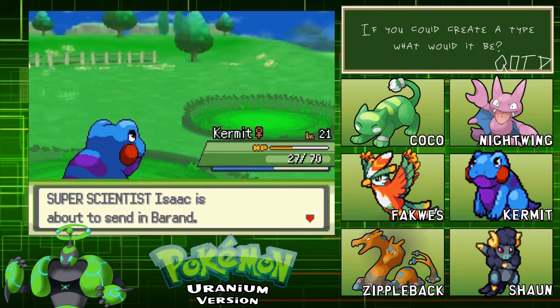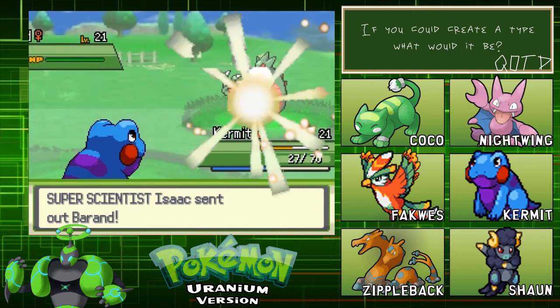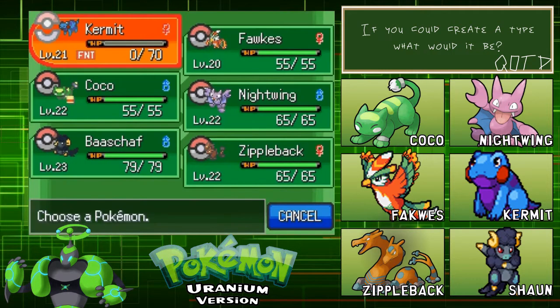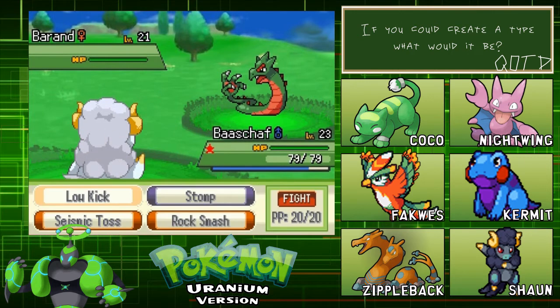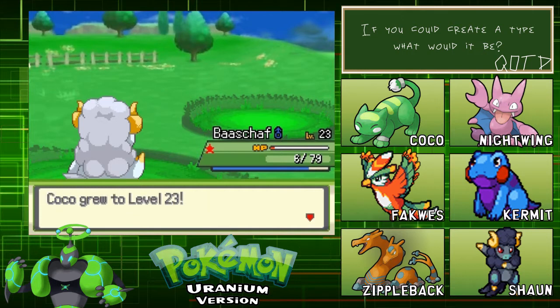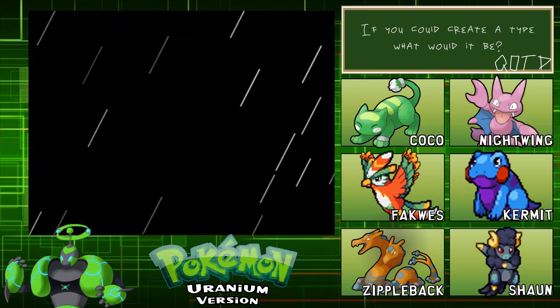It was: Will Primal Dialga be in Omega Ruby and Alpha Sapphire? We've got Primal Groudon and Primal Kyogre announced - are there going to be other Primal Pokemon? That was pretty much the gist of it, because if you guys didn't know, there is actually already a Primal Dialga - it's in a side game but it still exists in some Pokemon canon. It was in Mystery Dungeons - Explorers of Time and Darkness. He was the final boss of the main story, because it was Rayquaza in the originals. That was a lot of fun to make.